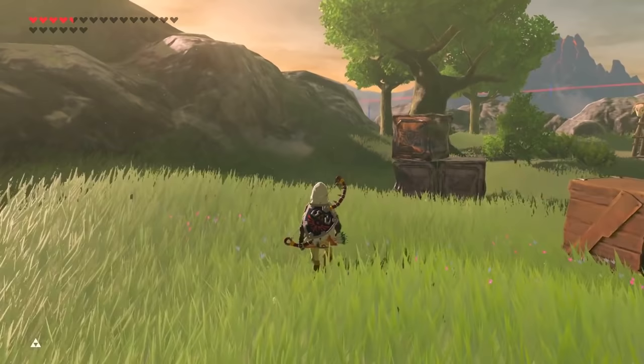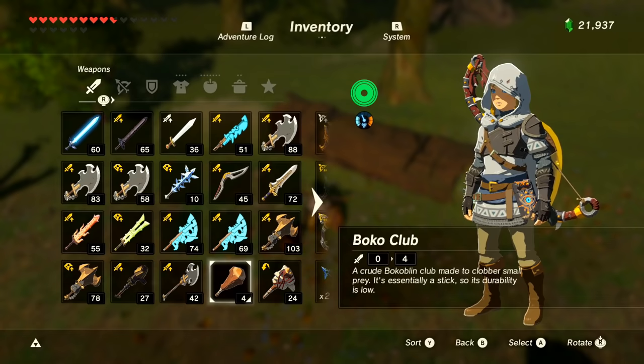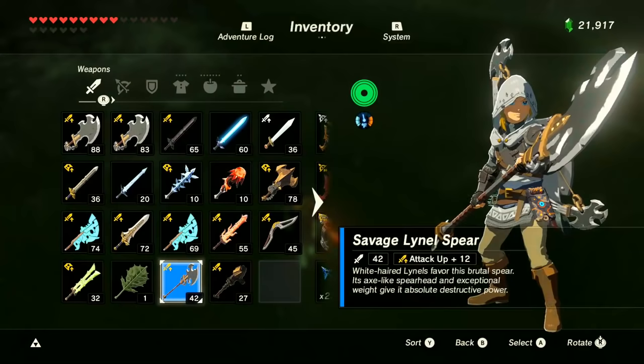Another really cool detail about weapons in this game is that most weapons, when found on the ground, will have a shining mark on them to help them stand out. But if the weapon has a modifier on it, such as durability up or anything else, it'll also have a bigger, more colorful glowing mark blinking beside it. It's a nice little secret indicator to tell the player if the weapon is augmented from its base.